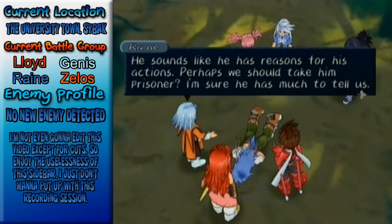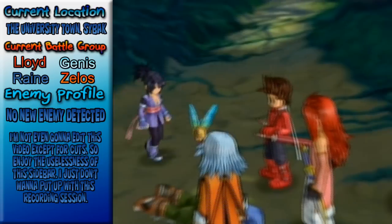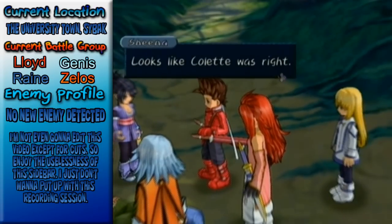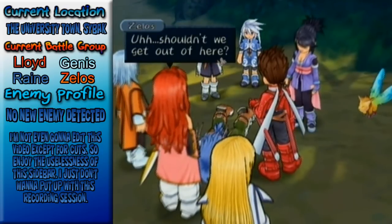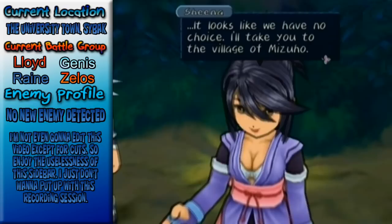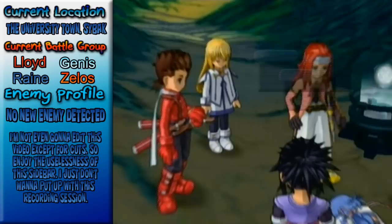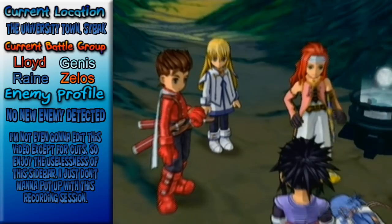He sounds like he has reasons for his actions — perhaps we should take him prisoner? I'm sure he has much to tell us. Sheena! There were a lot of soldiers and they're all coming this way — run away quickly! Gurin sounds so cute! The footsteps keep getting louder. Shouldn't we get out of here? But the Papal Knights are waiting for us if we go back. It looks like we have no choice — I'll take you to the village of Mizuho. As you can tell, Sheena is the Love of the Let's Play.